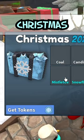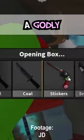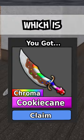To get Cookie Cane, you need to unbox the Christmas mystery box. It isn't godly so it's very hard to unbox, so good luck for any of those trying. There's also a Chroma Cookie Cane, which is extremely rare.